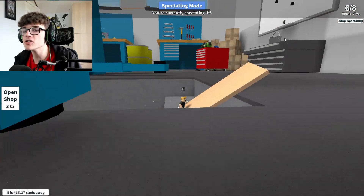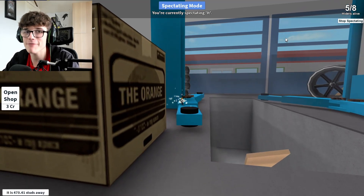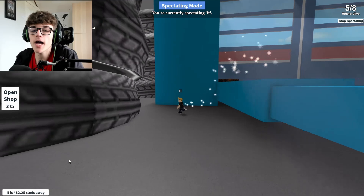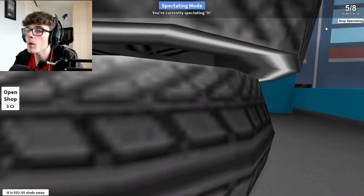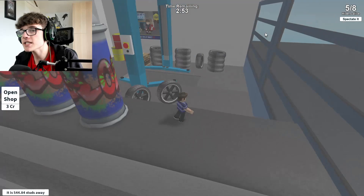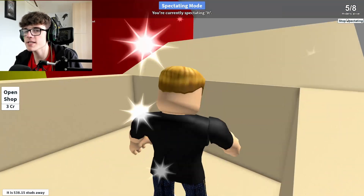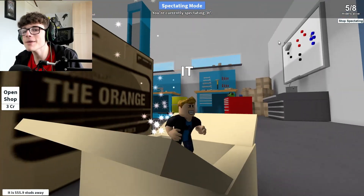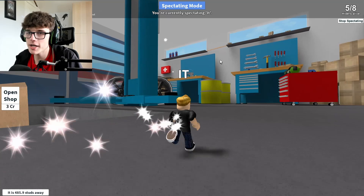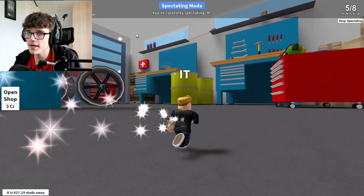It looks like he's left — oh no, he's gone underneath. This is why I said he'd go to the back first, because that's where everyone else has gone. We've made the right choice. He is currently 465 studs away, so we are probably okay to stay here. We should probably have a little more of a look around. I think he's gone down — oh, is he over there? He's on his way over here. I don't know if it's a good idea to jump down now.